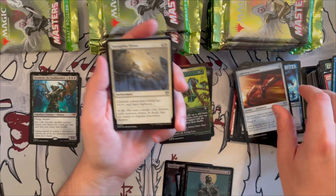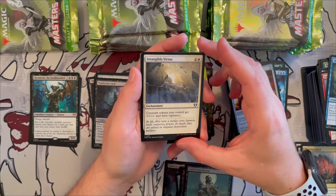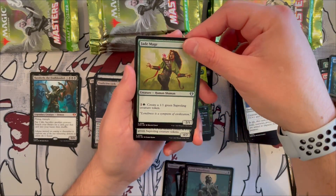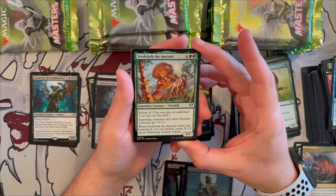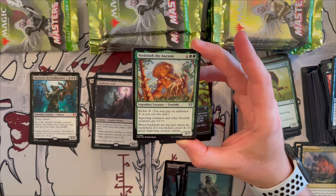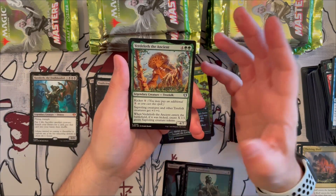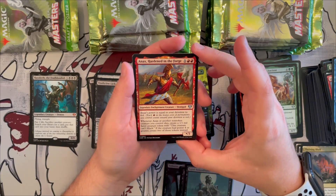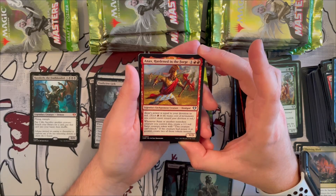Intangible Virtue is an enchantment that gives all your creature tokens +1/+1 and vigilance — very nice anthem effect. Jade Mage is a 2/1 that creates green Sapling tokens. Verduran of the Ancient is a 4/7 3/4 that costs six with kicker X — sapling and other tree folk creatures get +1/+1, and when it enters if kicked, you create X green Sapling tokens. Very expensive unless you have strong ramp. Anax, Hardened in the Forge is a */3 legendary enchantment creature demigod — its power equals your devotion to red.